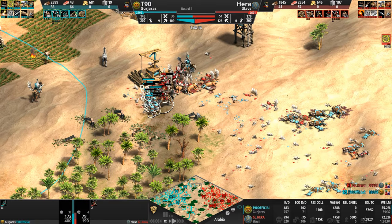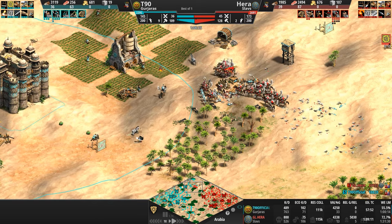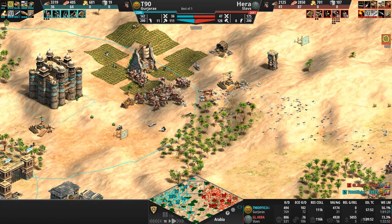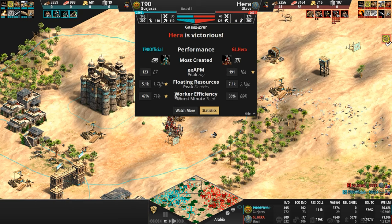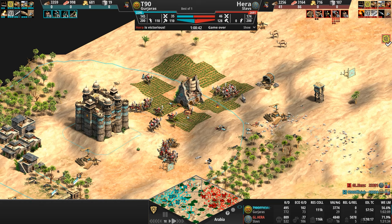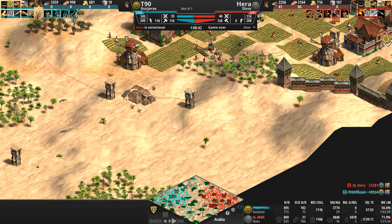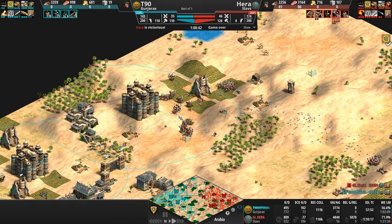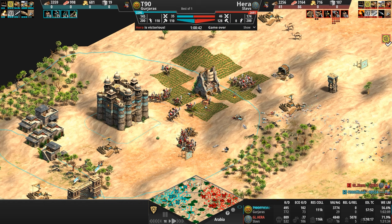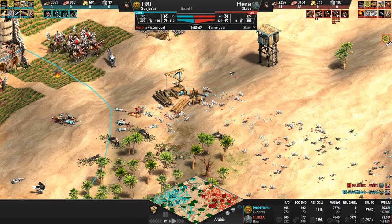Players disengage yet again, but Hera is unrelenting — he knows the chakrams are injured. Now they're in small enough number, only six left. This is an absolute swarm. Our Slav is ahead by about 20-30% in army count, and is now ahead in villager count too. What an absolute epic game.